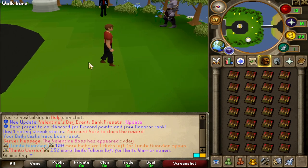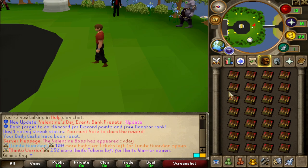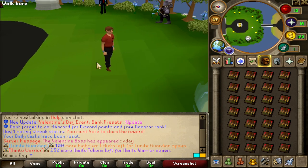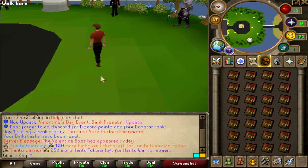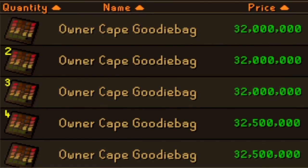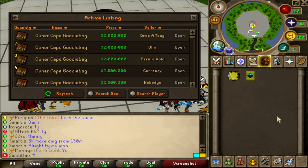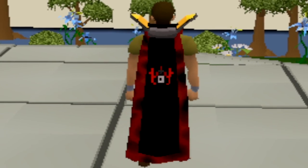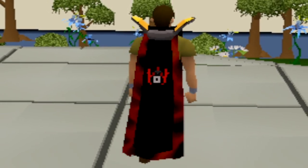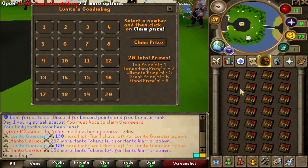So I am in the beta client right now and I was wondering how lucky I can be with the owner cape goodie bags. As you can see, I got 28 of them to open. I'm gonna go and try out my luck — best of luck to me. They are kinda worth a lot, around 32 mil each. So you can lose a lot of money by opening these, but if you succeed it's gonna be totally worth it because you're going to get the amazing owner cape. Let's start opening those.